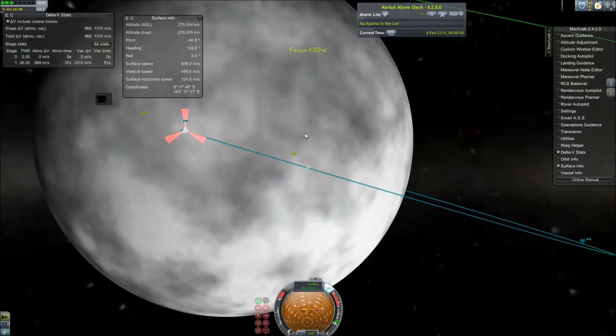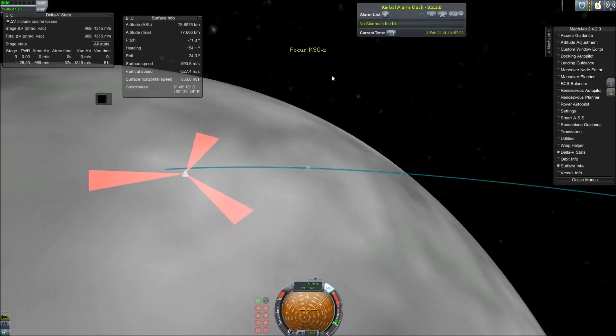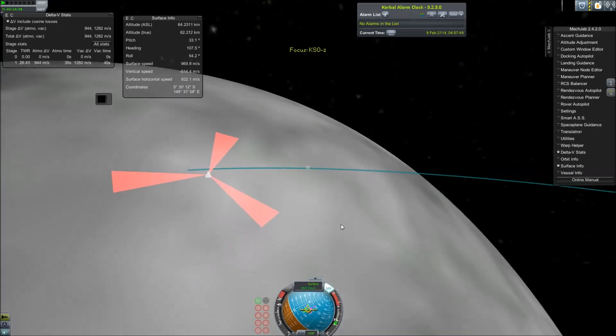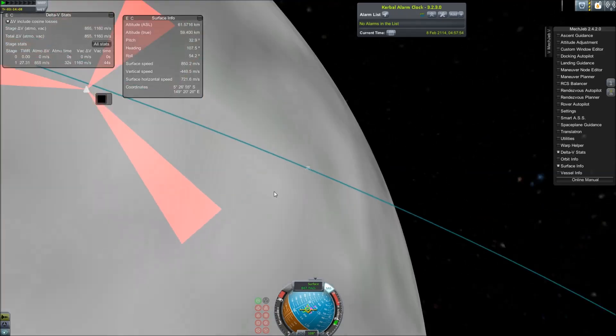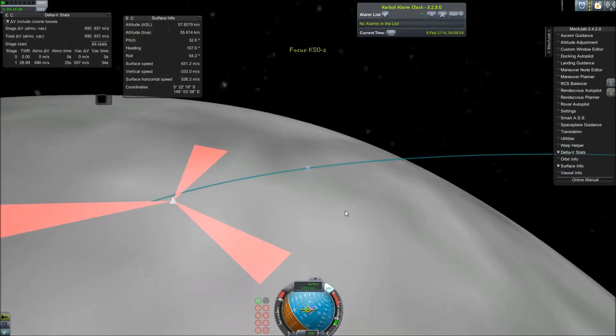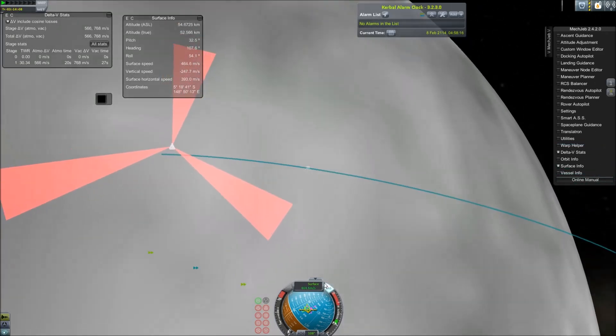Again, Eris is in the scattered disk — a region outside the Kuiper Belt — so its orbit is extremely scattered. Excluding comets, the object that can probably get farthest from the sun is Sedna right now. But as of now, the farthest known object from the sun is Eris, excluding comets.